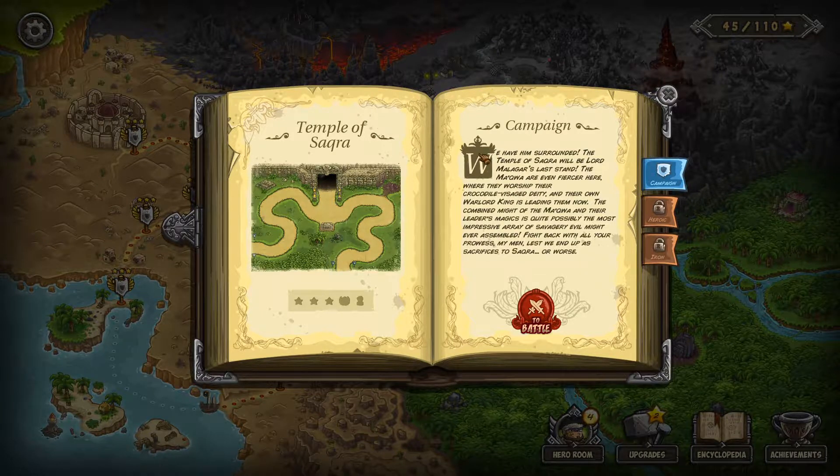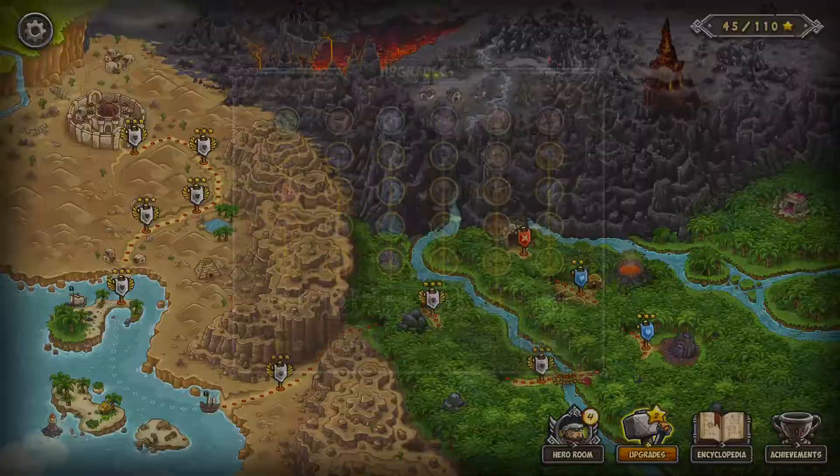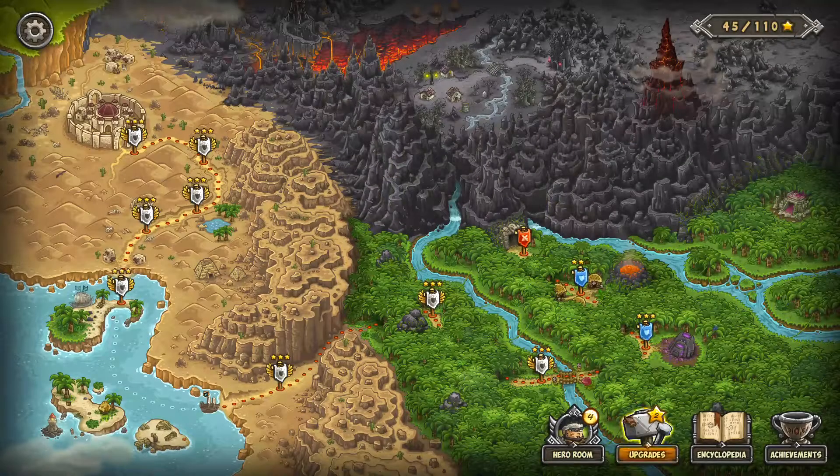Now we have another big battle coming up — it's going to be a boss battle near the end of this stage: the Temple of Sakura, and it's pretty sweet. There are some cool flavorful Easter eggs in there too which I can't wait to show you. We have 2 stars so we can't get an upgrade — we needed 3 stars to get flageration.